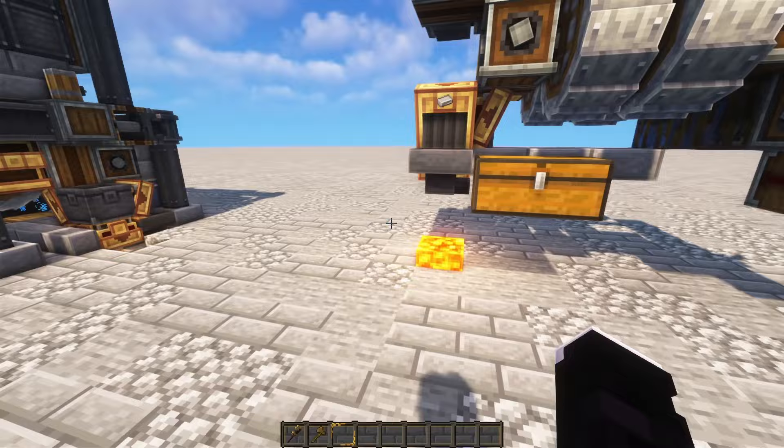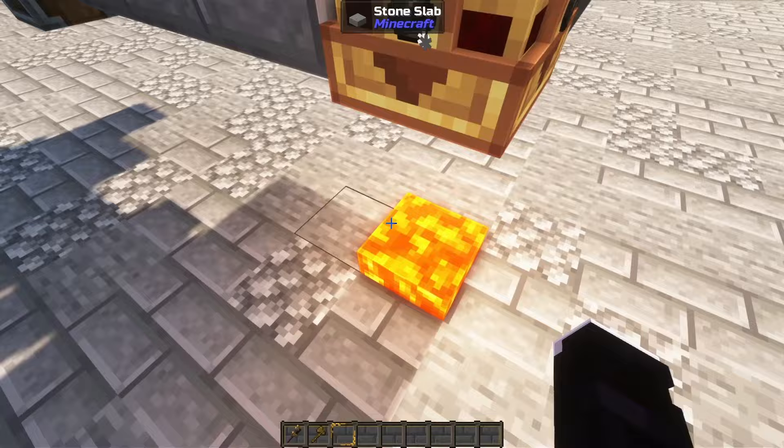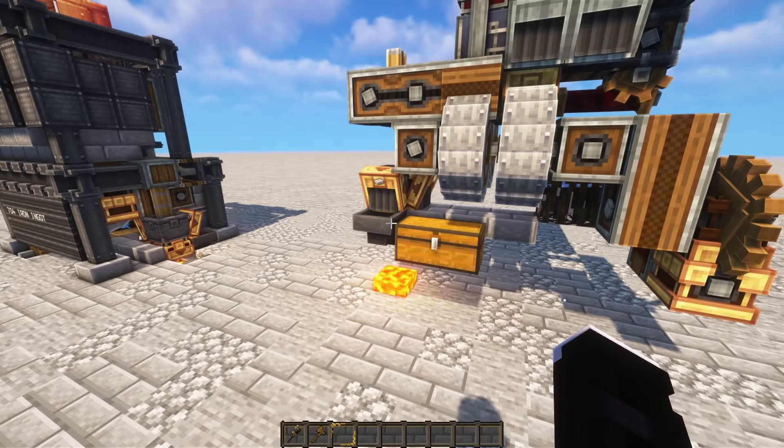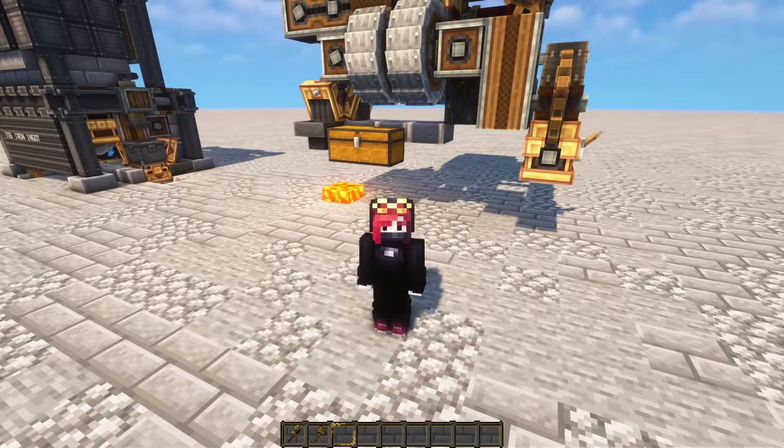On the other side of the basin, we can see another funnel underneath. That will make sure to filter out all the flint we're getting from the gravel. All you need to do is place some lava anywhere underneath it, and it will burn it all to prevent lag. The setup is as simple as it gets really. Now let's take a look at how to import the schematic into your worlds and the steps to have it up and running.